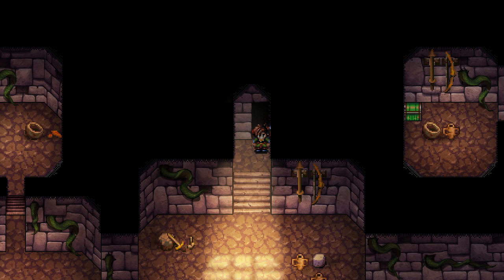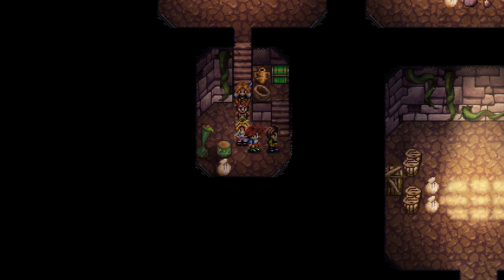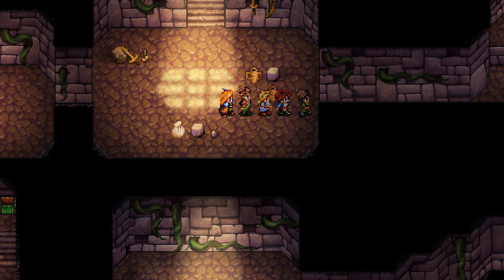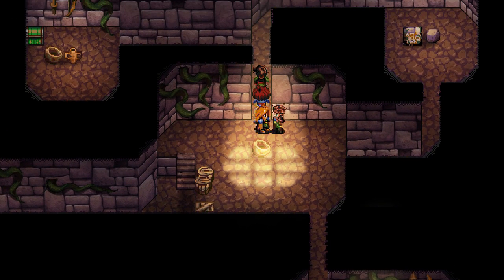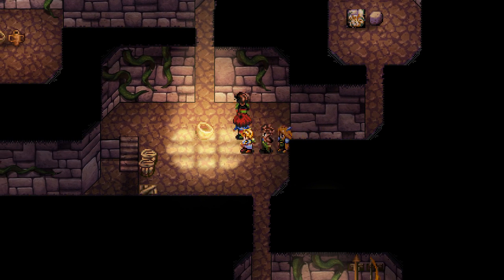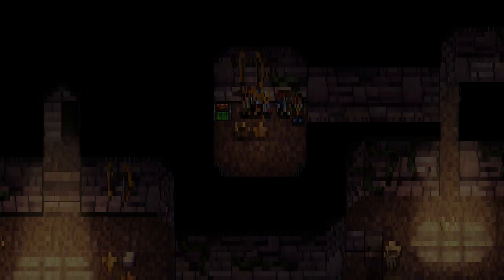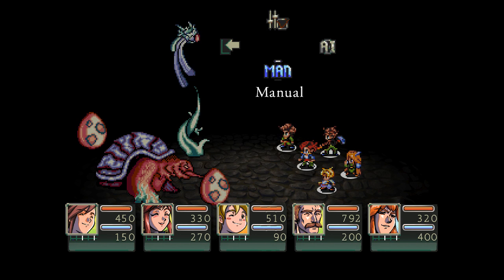Now proceed eastward, past the entrance. The chest to the north contains an apple. Alright, it looks like we're fighting some more water enemies here.